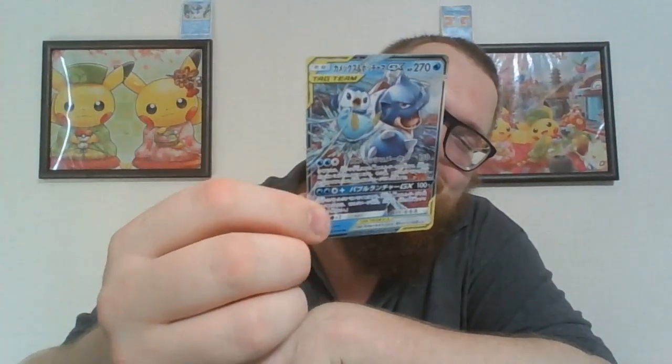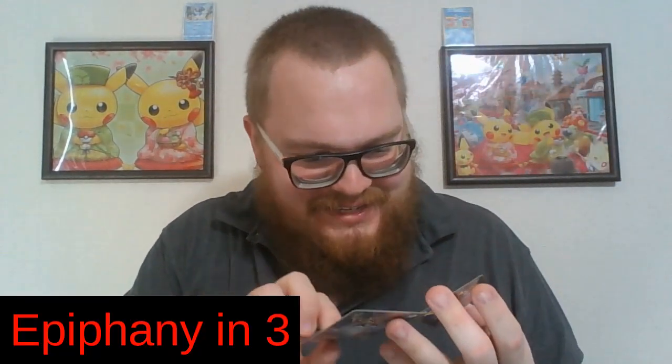What YouTubers with bookmarks don't show you is the mess — there is such a mess here always. We've got an Alolan Muk — very cool. I pulled it from the back and we've got the other Blastoise and Piplup — wait, this one is the secret rare and this one is the regular rare! The secret rare is worth way more — oh goodness!